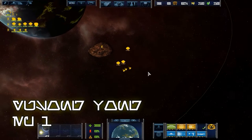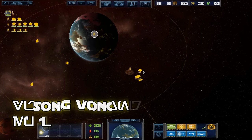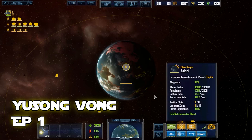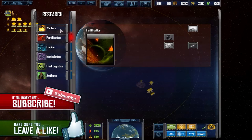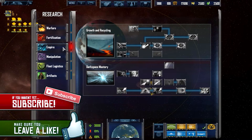Hello everyone! I'm coming at you with another playthrough of Sins of the Galactic Empire. Today we're going to be playing as the Yuuzhan Vong, or the Vong. I honestly have no idea what I'm doing — I am literally jumping in. I don't even know how these guys work: economy-based, defensive, aggressive — I have no freaking clue.